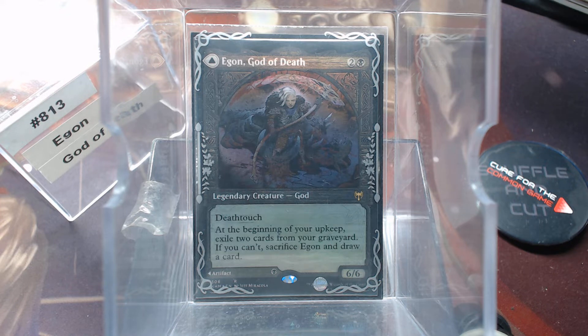For three mana we get a 6/6 with Deathtouch — sounds too good to be true. Well, it's black, so you know there's a catch. At the beginning of your upkeep, exile two cards from your graveyard. If you can't, sacrifice Egon and draw a card. That's not a bad drawback. We're not going to Dark Ritual this thing out on turn one and expect it to stay around, but the color black is pretty good about filling the graveyard.